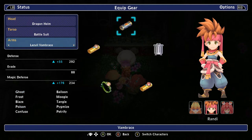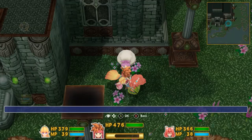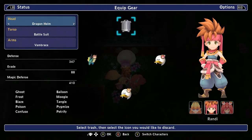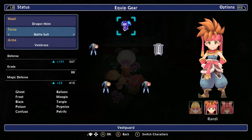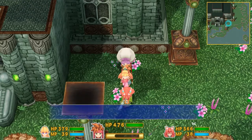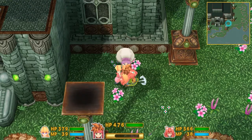Look at the increase in damage — oh, look at the magic defense shoots way up, regular defense shoots way up. Damn it. And then the magic defense doesn't increase much but regular defense goes way high. I'll sell my old gear and then take a minute.